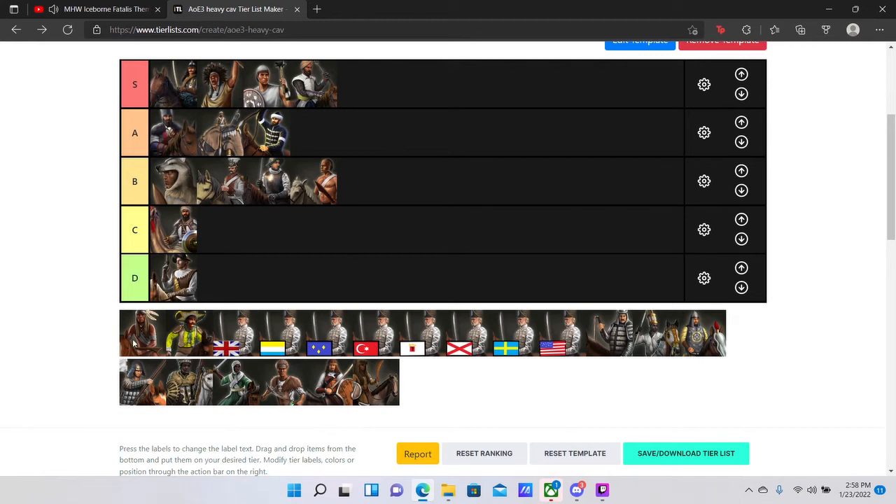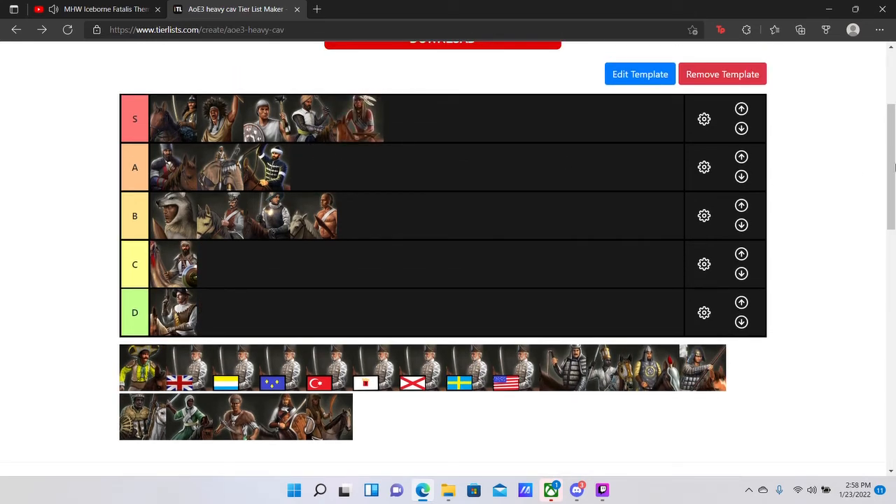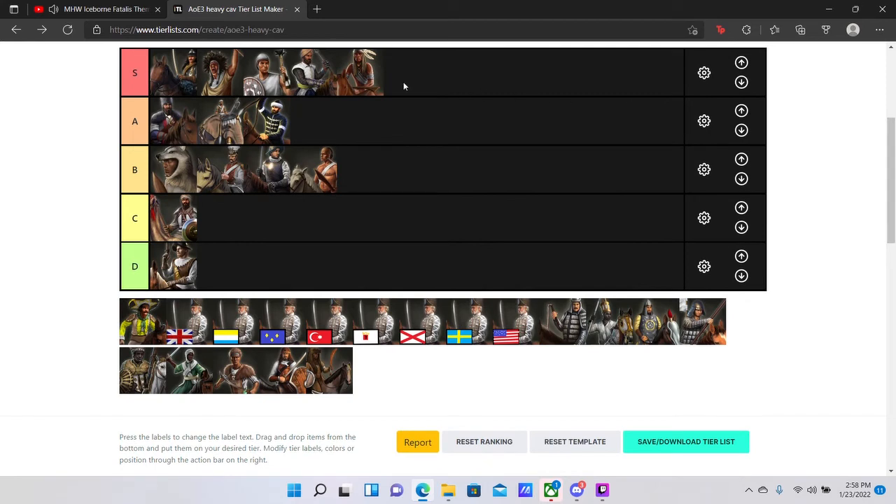The Axe Rider is going up in S-tier alongside the Tokala Soldier, just because in terms of Whack-A-Mole type units on cavalry, they are the best of the best. Point-blank period. They have a very decent HP per population and a very high attack in exchange — comparable to the Ulan. They also have the movement speed aura from their Explorer, and it is overall just an extremely solid choice.